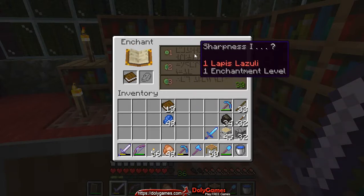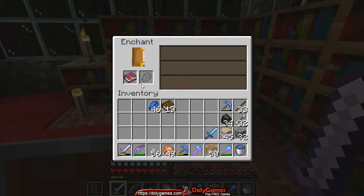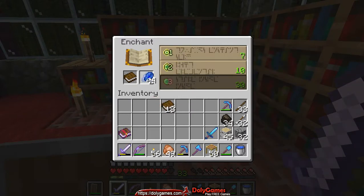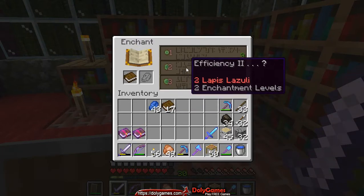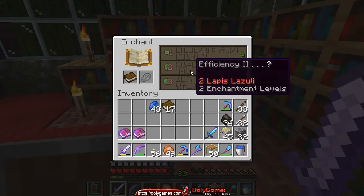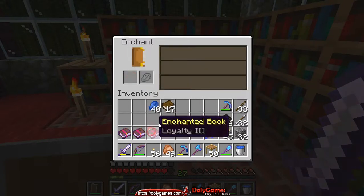Looting Three, Sharpness Four — that's actually very good. You'll get more items from the monsters and hit them harder, so that's a great sword. For books, let's take the Flame, maybe I'll need it. Loyalty — I don't know what that is but there's no other good option, so let's take that. And I'm back to level 30. Efficiency Two and again Loyalty Three — okay let's just take that Loyalty, maybe we'll need it later.